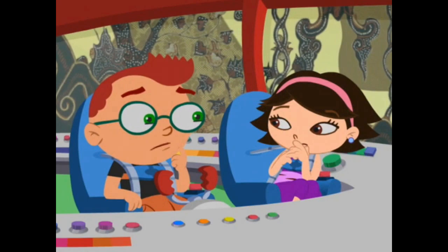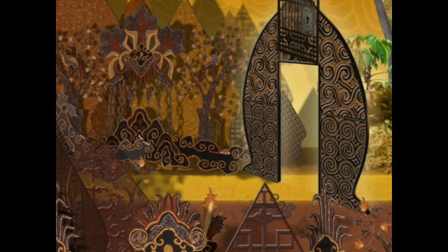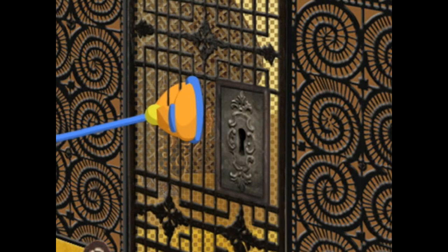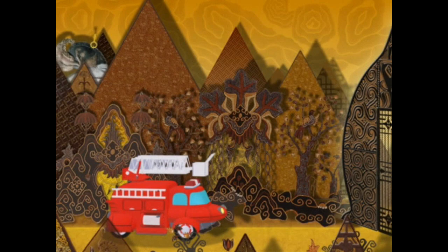Don't worry. Rocket just has to get through that gate and he'll be out of the forest. Uh-oh. The gate won't open. It's locked. There must be a key around here somewhere. Can you find the key?